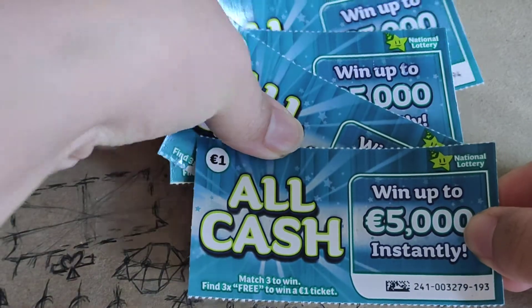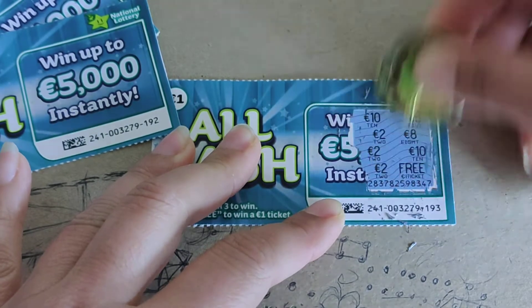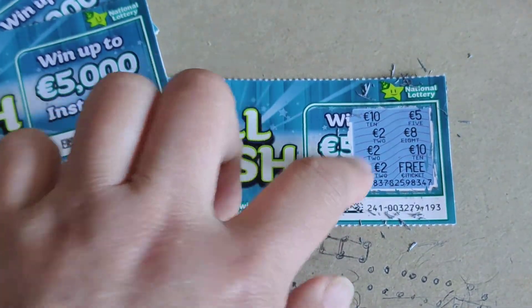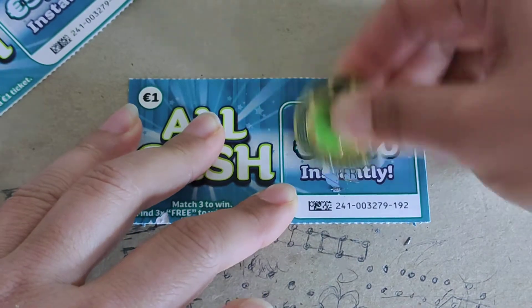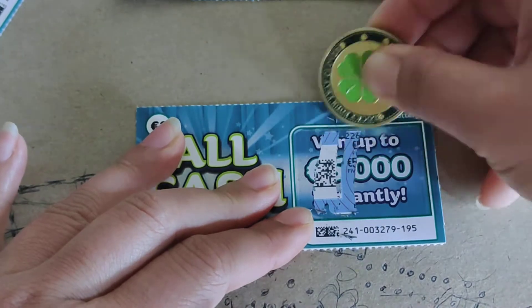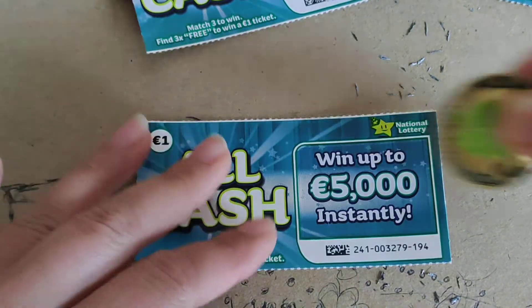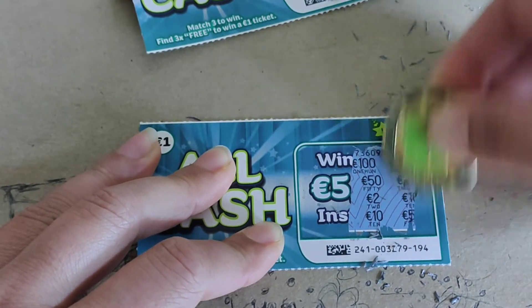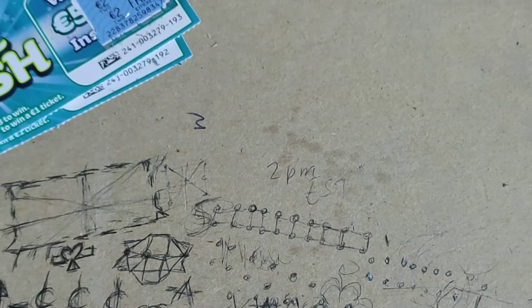Let's scratch the four one-euro tickets. Oh, I got three two-euros — I won! It says match three to win, so that's a winning ticket. Second one, not a winner. Third one, not a winner. And not a winner on the fourth. So far we have a two-euro win. Let's move on.